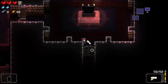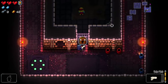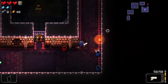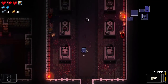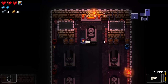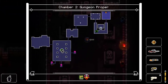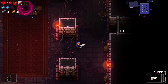We encounter a cell with an NPC inside that we can rescue, but we don't have a key for it. Sometimes clearing a room drops a cell key, but it doesn't seem guaranteed. We may need to come back with a regular key. I also note these are like coffins of dead bullet people — very on-theme. The word 'dungeon' is spelled like 'gungeon' — dungeon but with the gun. Yeah, you get it.